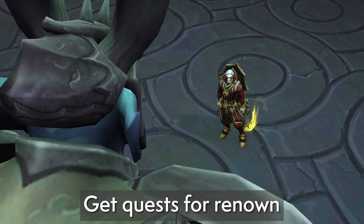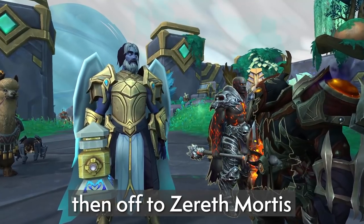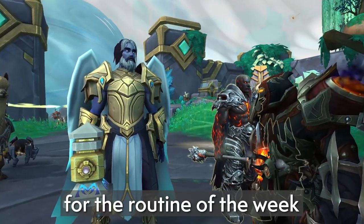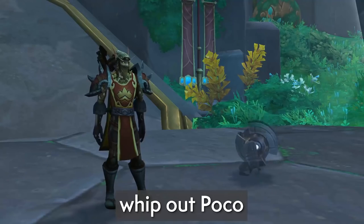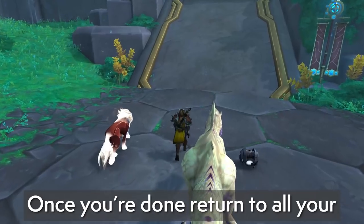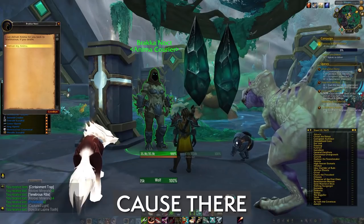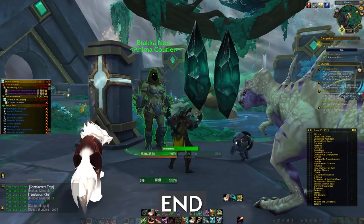Get quests for Renown and switch to Venthyr if you need. Then off to Zereth Mortis for the routine of the week. Grab up all the quests, whip out Pogo Purge land. Open quests and slaughter every creature that you can. Once you're done, return to all your candle-headed friends. Then off to farm for Anima, cause there is no f***ing end.